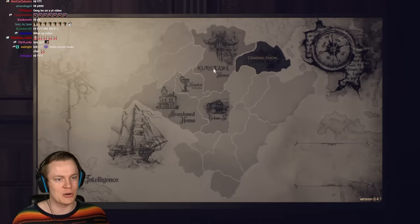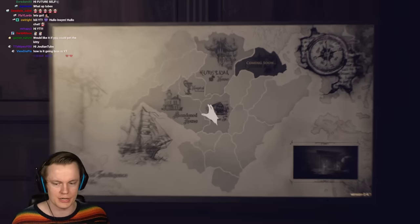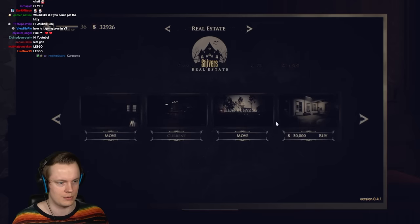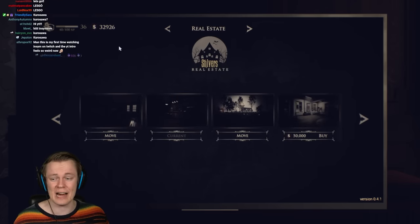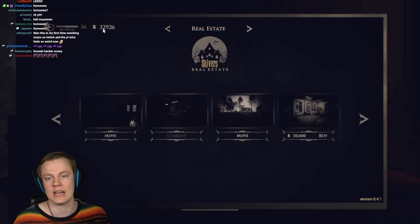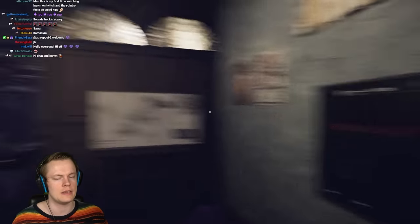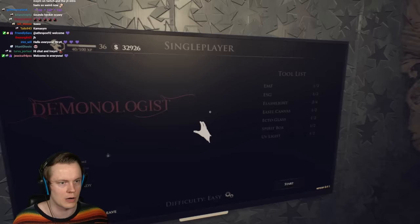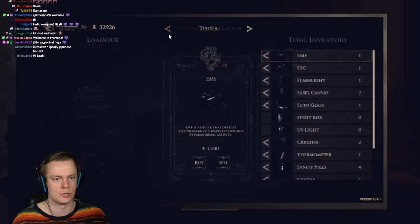Alrighty, here it is — the Kurosawa House. It's the new map, and we're obviously going to go there first. They've also added new safe houses — the penthouse, which is 50,000 bucks. I only have 32k, so that's very expensive. They've also updated the abandoned house, which is the first map, adding a second floor. But obviously, we're going to start by checking out the Kurosawa House for the first time.